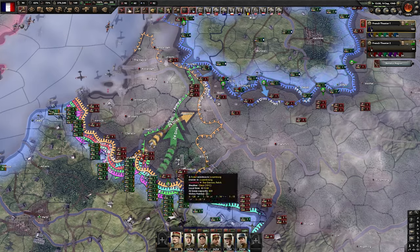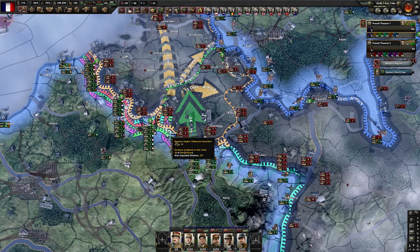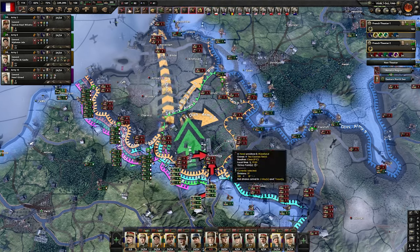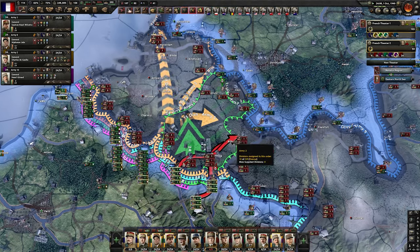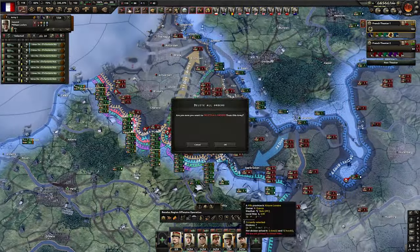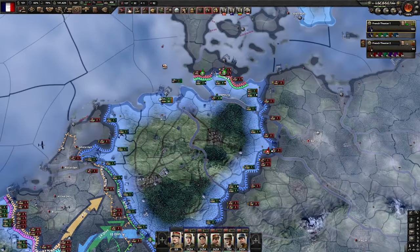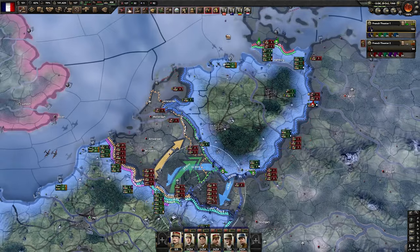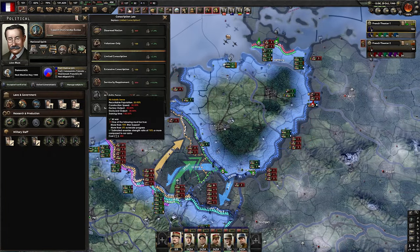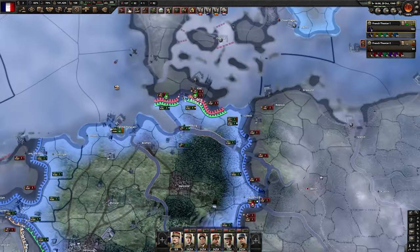We got Dortmund — that's nice. The only issue is that from the south we are not advancing at all. Now is really the time to push because if we can get this encirclement things are going to be much easier. They have a lot of divisions here. At this point we don't need the trucks there anymore — we can send them up here to protect this front. Our manpower is now dangerously low, so we're going to switch from limited conscription to extensive conscription and not have to worry about manpower anymore.